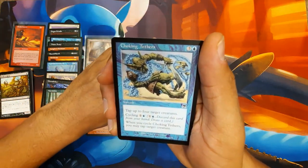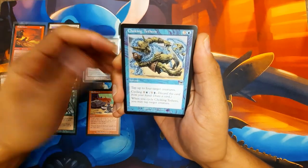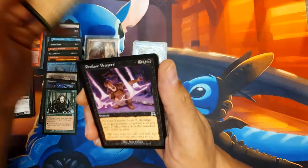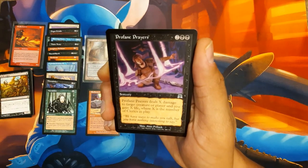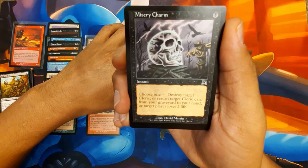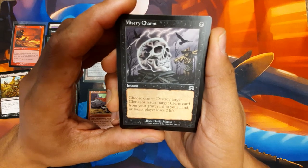Choking Tethers - Carl Critchlow's art. I remember this one. Tapping four creatures back in my opposition days. Or you can cycle it, draw a card, and tap one creature. Very useful, very flexible. Elvish Warrior - classic reprint, great art, you actually see him in battle. Profane Prayers - dirty. X damage to target creature or player, and you gain X life, where X is the number of clerics you control. Ouch. Misery Charm - destroy a cleric, return a cleric to your hand from your graveyard, or target player loses 2 life. A must-have for any cleric deck.